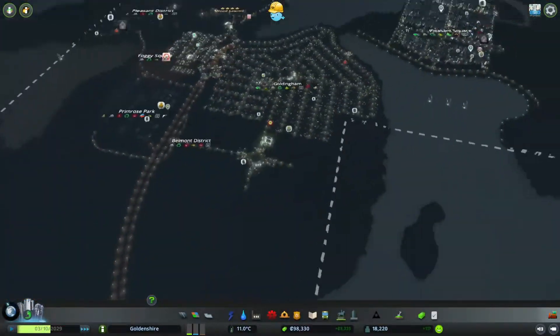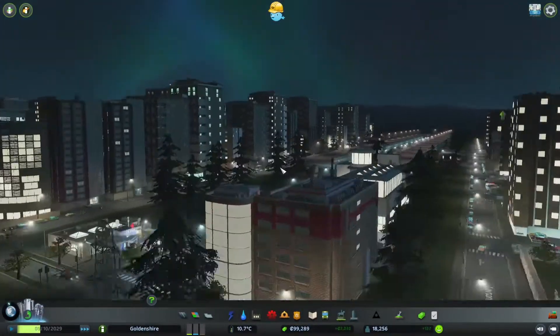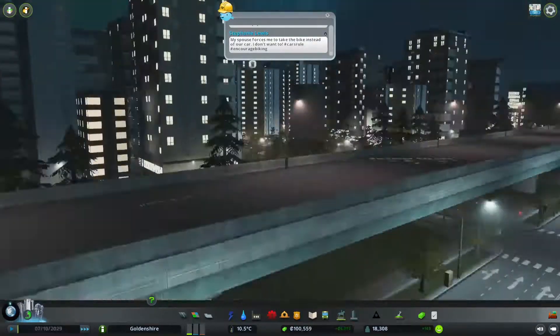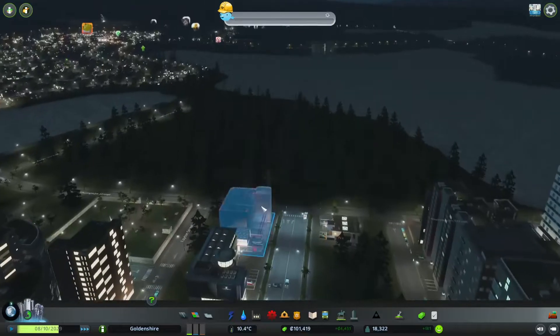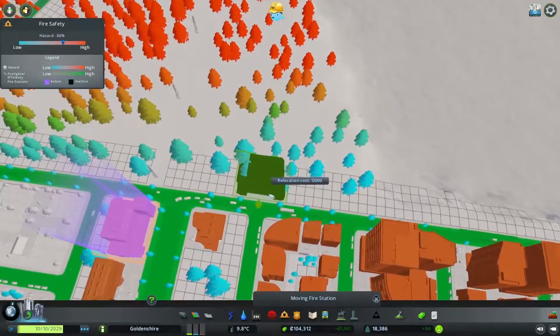We hit 18,000 people — look at us go! Hopefully we get more demand for residential. I kind of want to expand this area. Look at this city skyline — that's amazing. That's going to look lovely when we get vehicles going on this highway straight across.